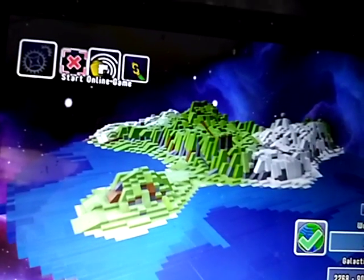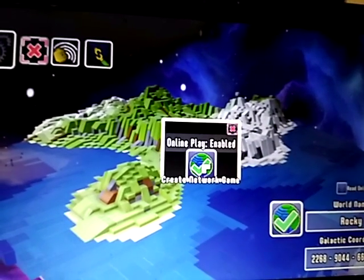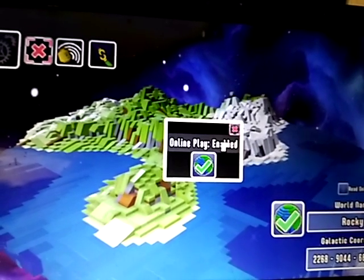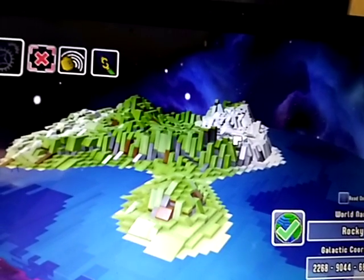Now we're going to go to Start Online Game. Click on that. Click on the Check, and it'll change to Enable. Now you can host or join somebody else's game.